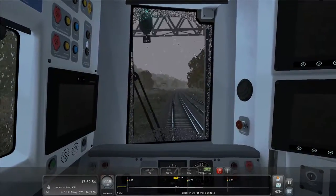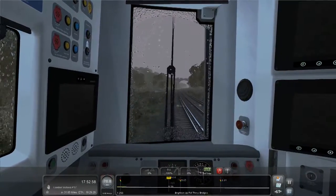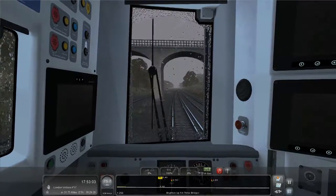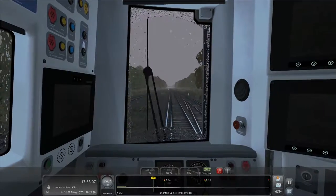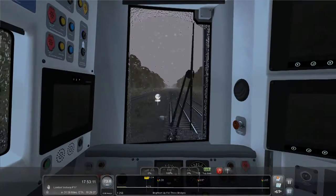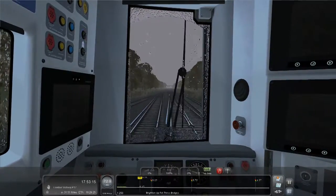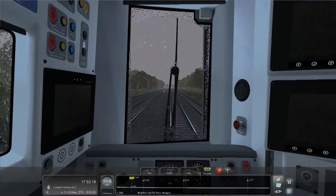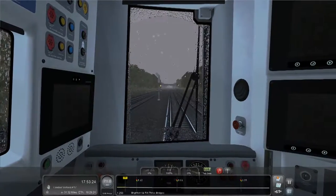It goes down to 80 for one corner then back up to 90. I hate it when they do that. I know some tracks are 100 years old and they didn't anticipate this speed, but it can't be that hard to straighten out a track a little bit. It's a bit stupid - just put the speed limit down for 200 yards then put it back up. Back up to 90 again. It's slowing down pretty quick - oh that's Three Bridges coming up in the distance, so I may as well coast.